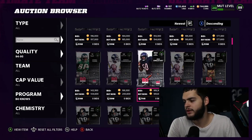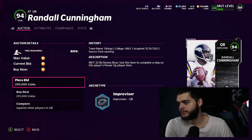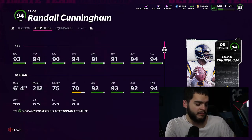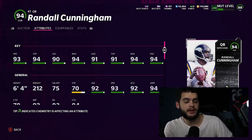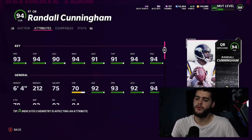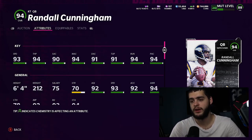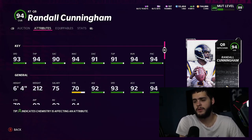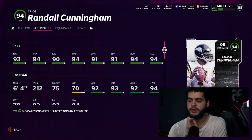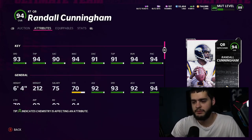Next we have Randall Cunningham — this is everyone's favorite one. He's going to be 95 overall. This may be the guy who gets gunslinger and escape artist — you'll have to check once you get it. He's an improviser, gets 95 overall, will have 94 speed at quarterback — right up there with Vick and Lamar — and he gets 95 throw power, which is crazy. He gets all 90 throwing across the board, so he's gonna be one of the best quarterbacks in the game.